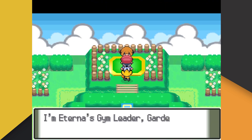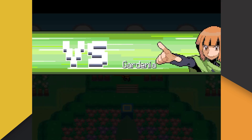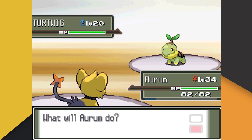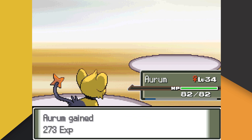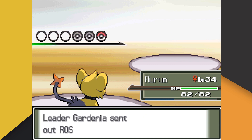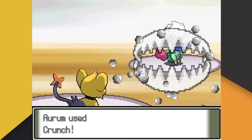After stumbling around in a dark forest and being haunted by mind demons, we make it to Gardenia and enter our second gym challenge. Gardenia leads with Turtwig — the objectively cutest Sinnoh starter. Unfortunately for Turtwig, being cute isn't enough to stop us from obliterating its forehead with Return. Gardenia then sends out her Cherum, who we also bonk into unconsciousness with Return. Gardenia's last Pokemon is her Roserade, and we decide to switch things up by knocking out Roserade with Crunch.